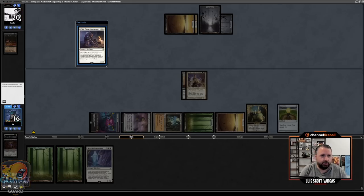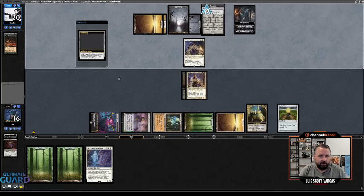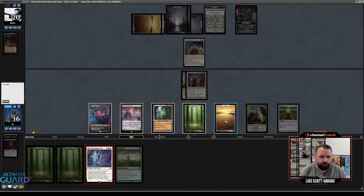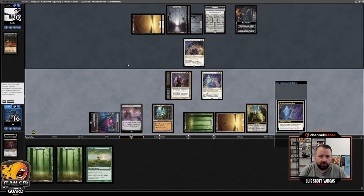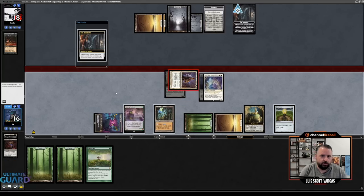A White Plume — okay, that's a risky move because they have initiative now. If they don't have a removal spell or another creature, I'm going to Skyclave their White Plume and take the initiative. But I kind of feel like they must have it. Oh, there's Fastbond — we got two-thirds of the combo now. Let's do this. Skyclave their White Plume. If this works, I feel like I just win.